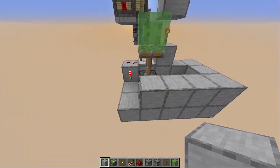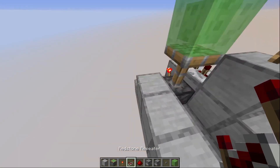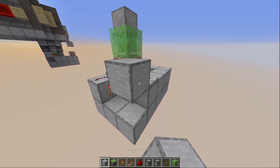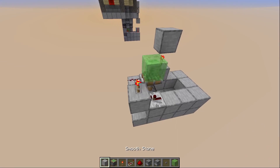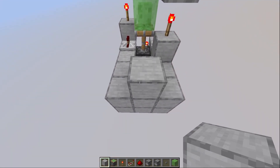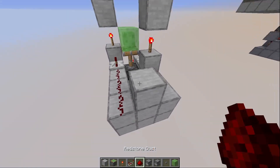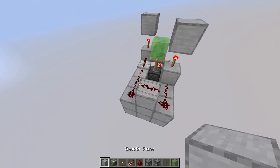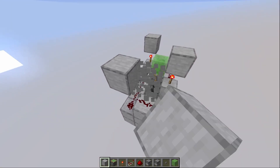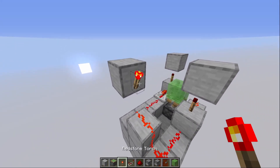Then we go to the other side — also next to the piston we place a repeater, this time on one tick, with a solid block against it, a redstone torch on top, and again a solid block on top. Then we go to the back and here in the middle we place a block and then we can place redstone all over. From this piece of redstone we go up one and over one, then we break this block and place a redstone torch on the side.